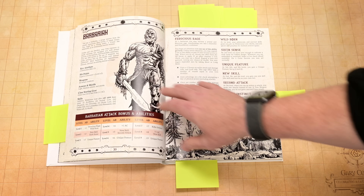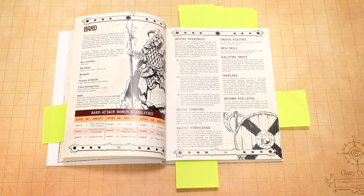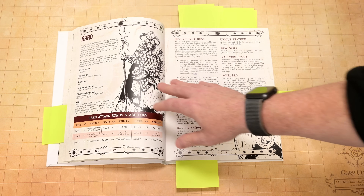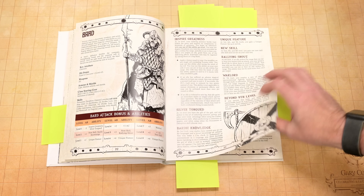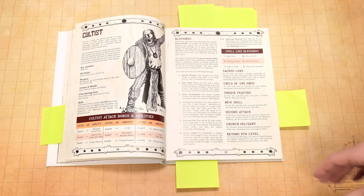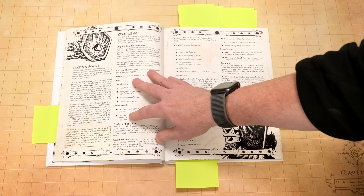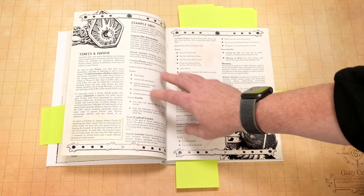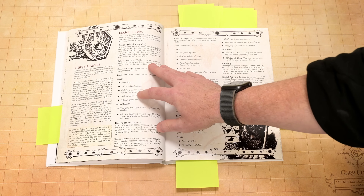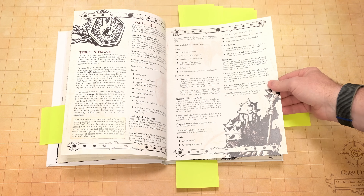You've got artificer, barbarian, bard. Most of these classes don't have direct magic. You have a magic user class and you've got a cultist, which is kind of a cleric analog — they are the only ones that really directly have what I would call magic. Bards aren't casting spells. The cultist has some gods you can choose from, and the way the cultist works is your god's going to have certain tenets. If you follow those tenets, you'll have favor, which will make it easier to use your cultist abilities, which are effectively spellcasting-type things.